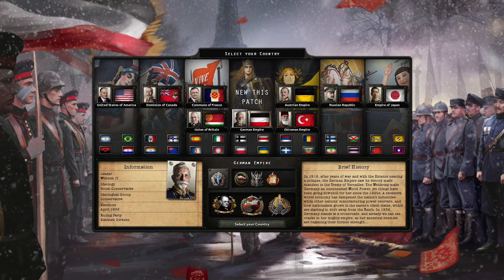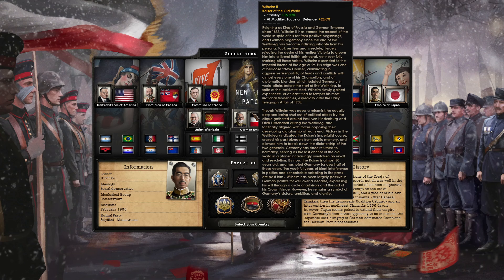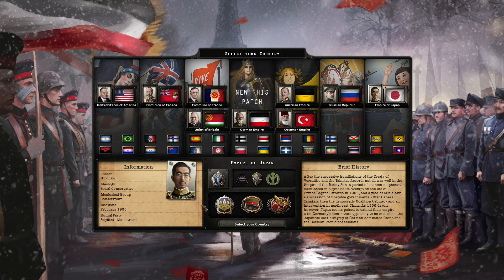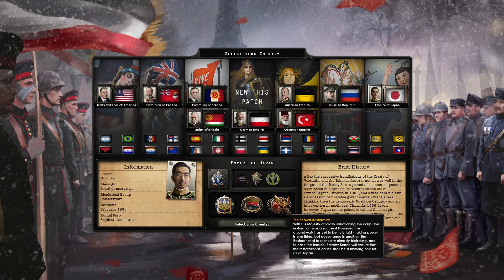Welcome back to Game to the Max and part one of our Hearts of Iron 4 Kaiserreich Empire of Japan. This has been one of the more requested series. We just finished the German Empire, which was a huge success. Today we'll be playing the Empire of Japan and we'll be looking to restore Emperor Hirohito onto the throne with the Showa Restoration — that's that focus right there.